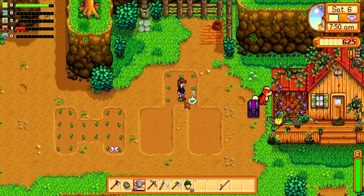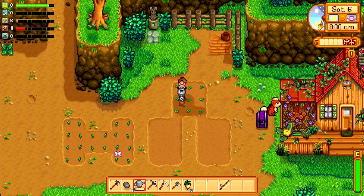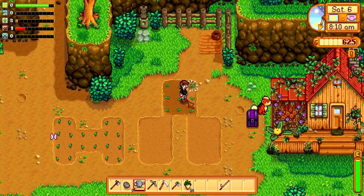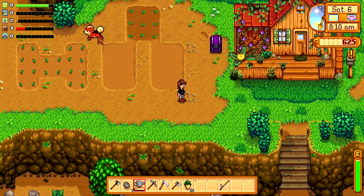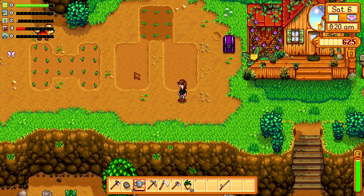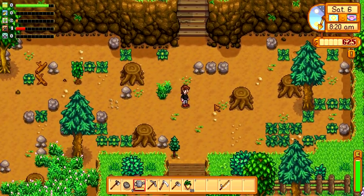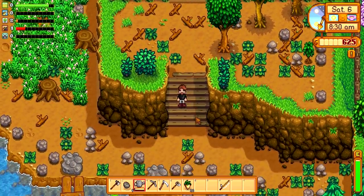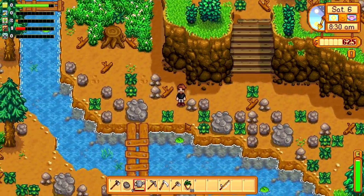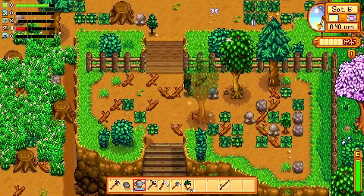What we're going to be doing today is we're actually going to be going and unlocking the community centre. The community centre is a huge part of Stardew Valley. Basically what you do is you have to collect these bundles — certain things appear in different times of the year. It actually unlocks brand new areas, bits of the map and bits and pieces like that. So it's a good idea to try and get on that as quickly as possible to start unlocking some new stuff. I think we have a few things we can contribute because this is obviously the springtime.